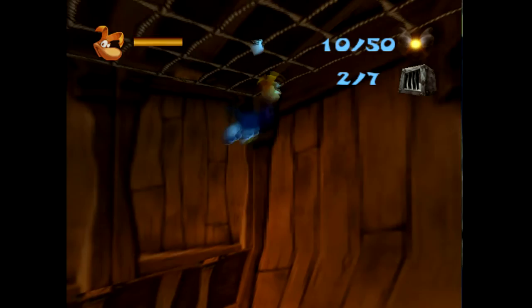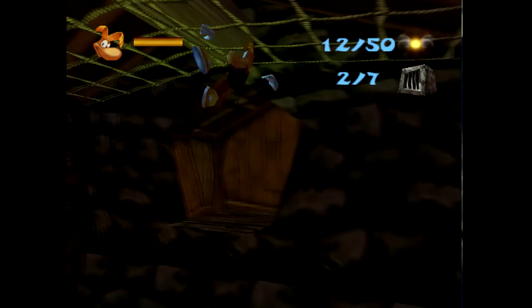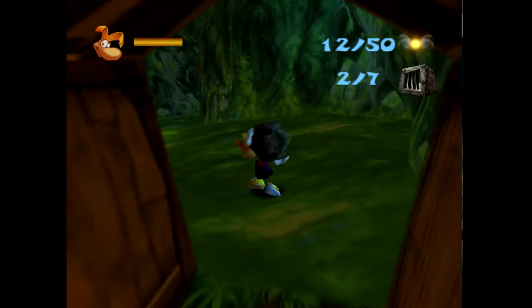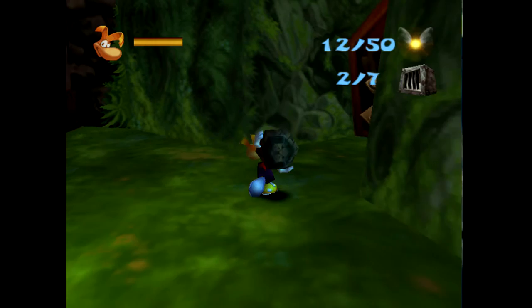Let me get that blue thing over here. Okay, I think I'm supposed to go that way — I'm gonna grab this. Just teaching you how to do it. Rayman's all cross-legged. Looks so weird without — the fact that he has no legs.